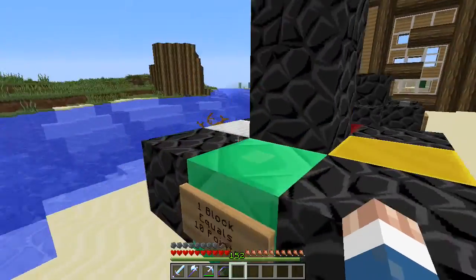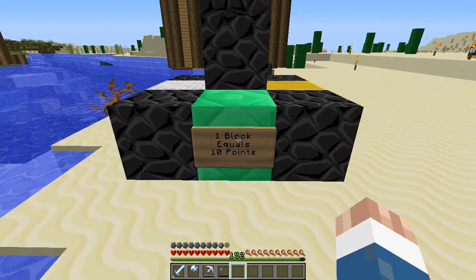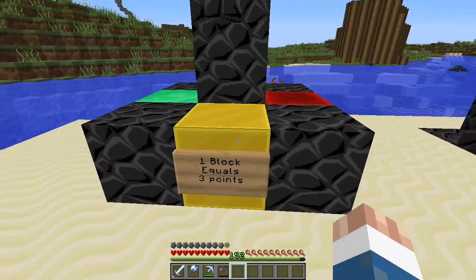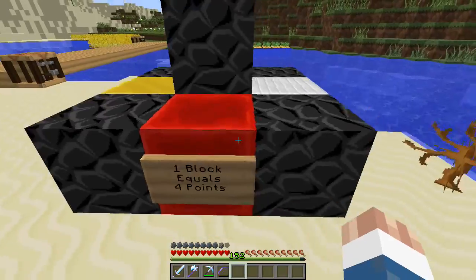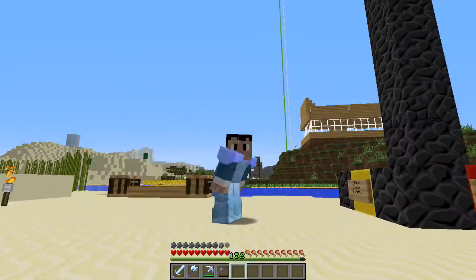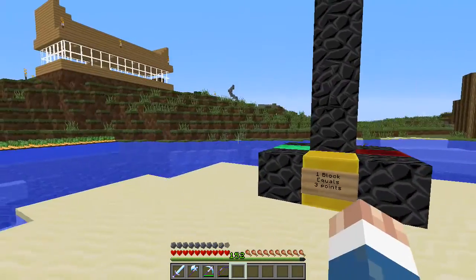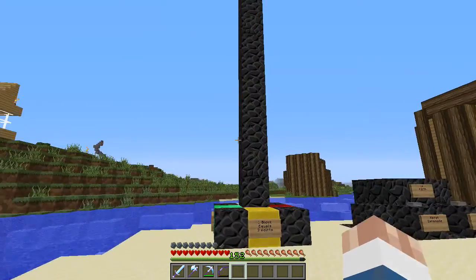We're going to have different points for different blocks. Emerald is going to be 10 points because it's really rare. Gold will be 3 points per block. Redstone will be 4 points. Iron will be 1 point because iron is pretty common. I was going to put diamond, but diamonds are a bit broken on this server — you can get them from dungeons and they're not as hard to get anymore — so I decided not to include diamonds.